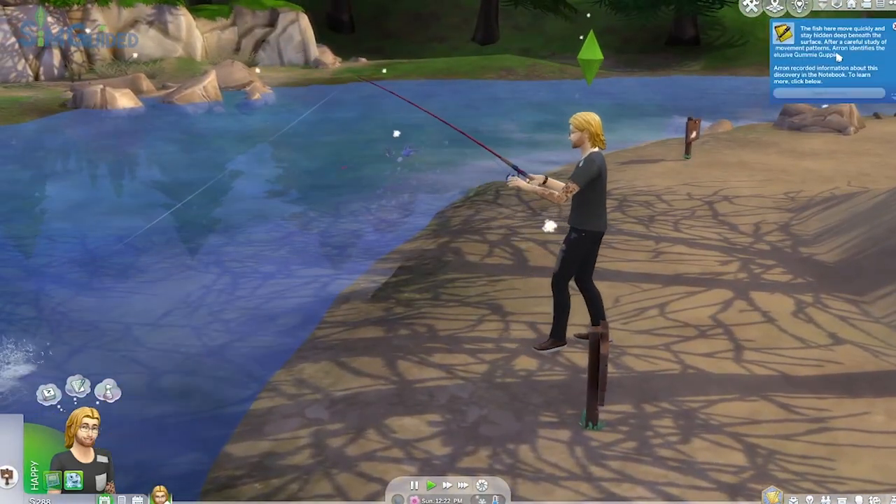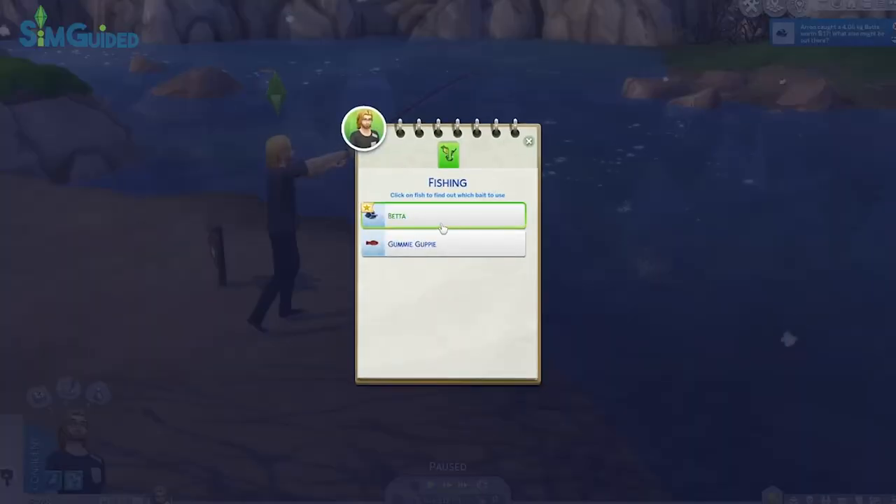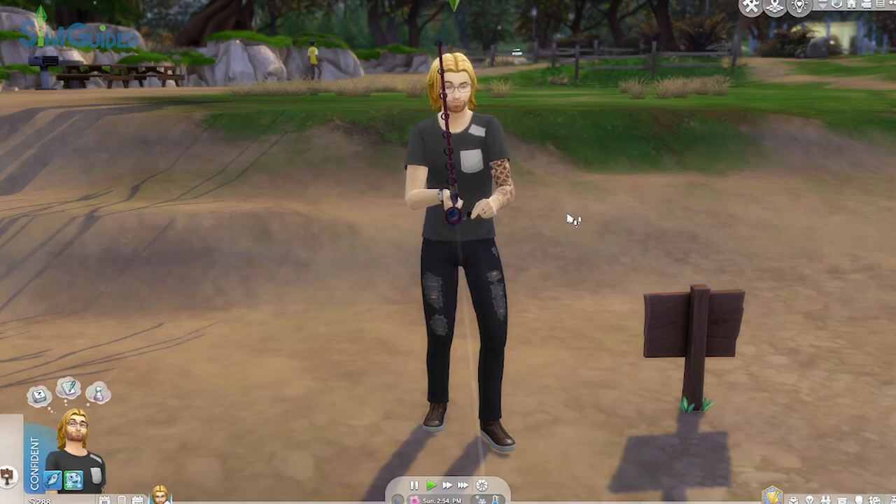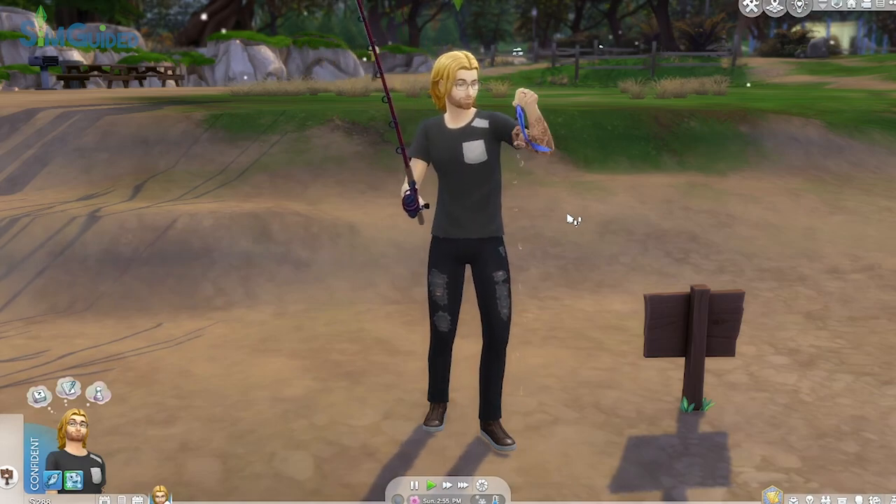You can also increase your chances of catching specific fish by choosing to use baits like plants and smaller fish when you start casting. Once you catch a fish, you can cook with them, mount them in your house, or sell them.